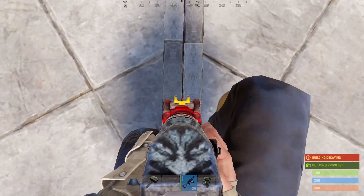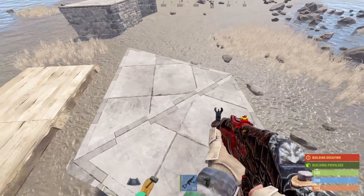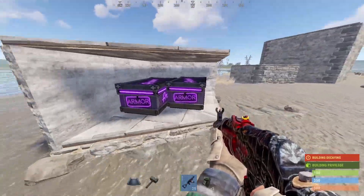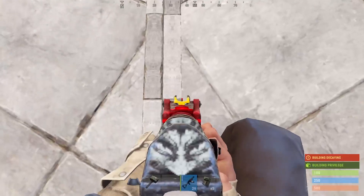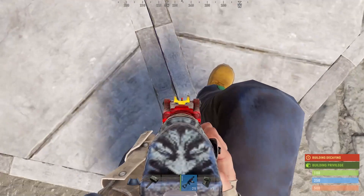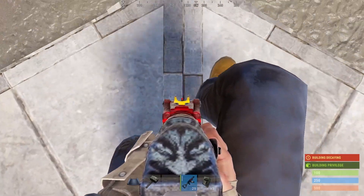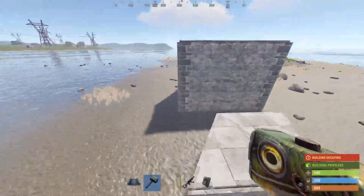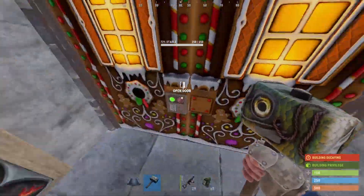I don't know if Facepunch did this so it wouldn't be too overpowered. You could just have a hexagon pixel gap up there or whatever, but I can't seem to get it — maybe just because triangle floors are goofy with the splash damage and everything. But it definitely works fine with square floors.